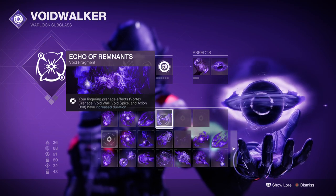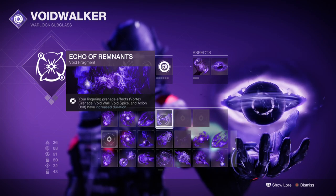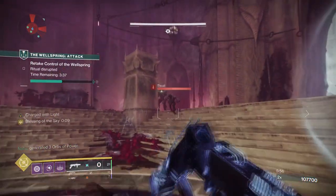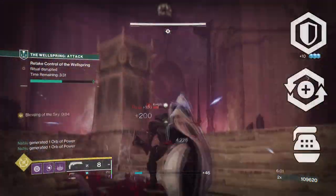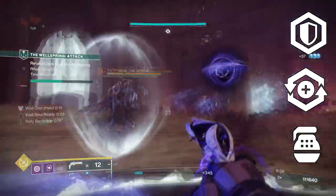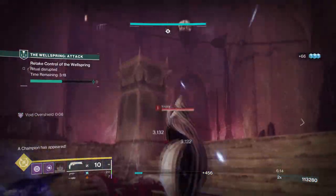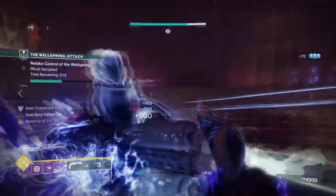With high recovery, high discipline stat, and Child of the Old Gods in effect, the supportive nature of the build is going to allow you to have a high survivability rate in most endgame content and GMs of any type. For the mods and stats section, this will be relatively easy for everyone as the stats are limited down to only needing 2 active stats: recovery and discipline. Resilience will of course need to be high, as you're going to be getting damage reduction either way, so tier 7 to tier 10 is ideal. Both recovery and discipline will need to be at least tier 8 to 10 because of the high usage they will both be providing.